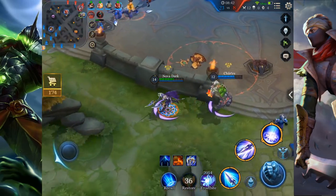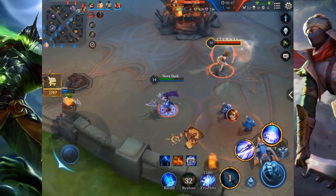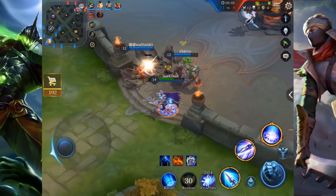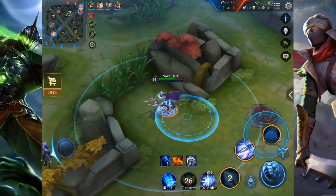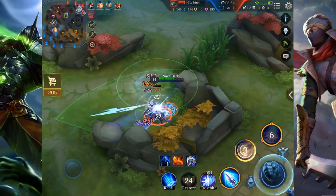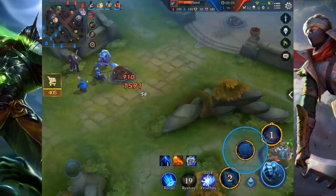I think I just used the combo right: first skill, ultimate, auto attack, second skill, auto attack, first skill, auto attack. You won't believe how much quicker you are when you are cancelling.